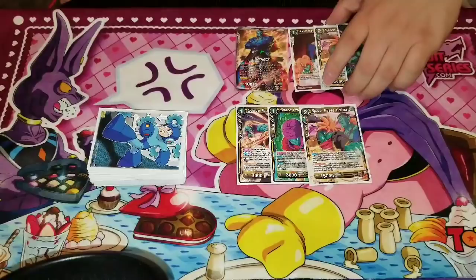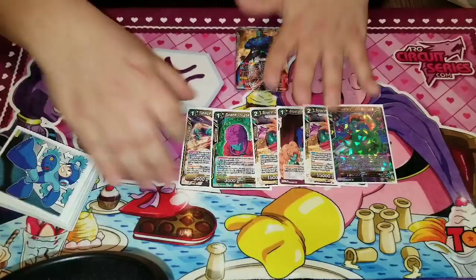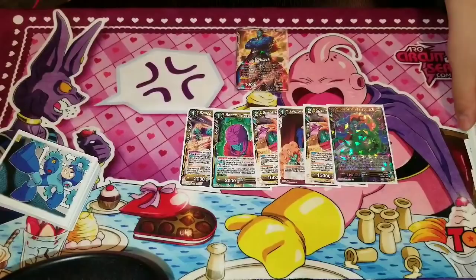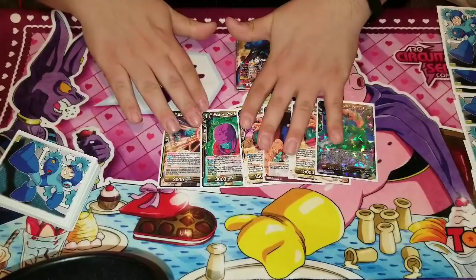This is our official opening hand. I'm going to take eight cards and put them to the side as our life total. Life isn't going to take too much time into this because we're just going to go over some turn procedure. So this is my opening hand after the Mulligan phase.